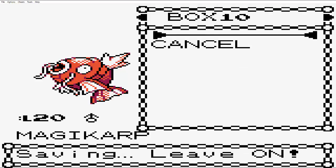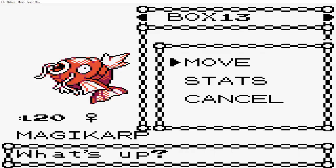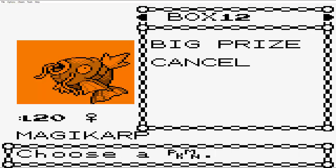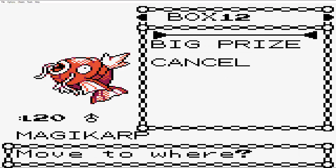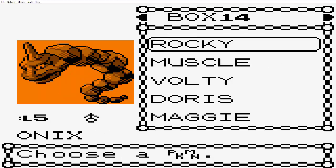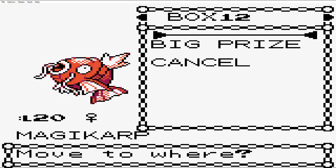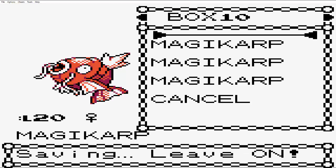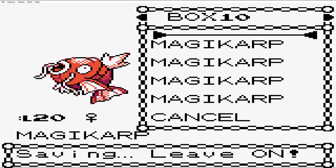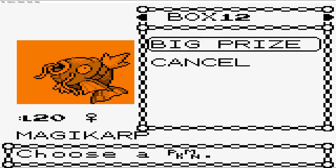We'll put them in Box 10. Once they've learned Feint Attack, we can set it up. Quick Attack is the third move, so the baby turns into a Krabby. Then Feint Attack is the fourth move, and they'll get an Eon Mail. That's pretty cool.